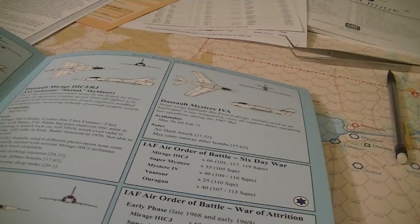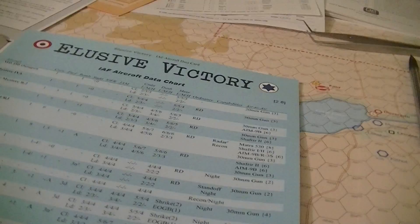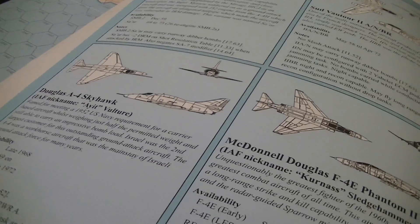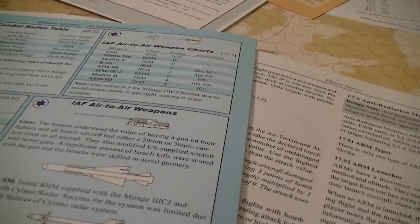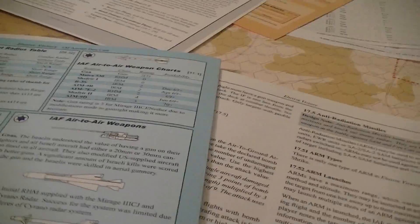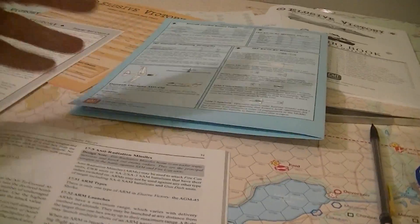The ARMs may be lofted to extend their maximum range. You expend an extra movement point and launch from the hex by climbing without moving to execute the lofted attack. Lofts are not permitted closer than four hexes from the target. In order to defeat an ARM, you're allowed to shut off your radar — ARMs can only be launched at targets that have their radar on, except for preemptive ARM launches.